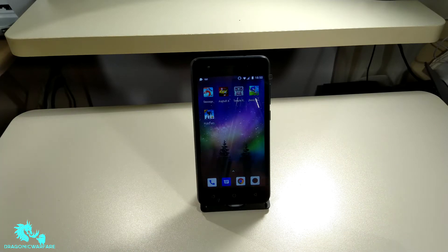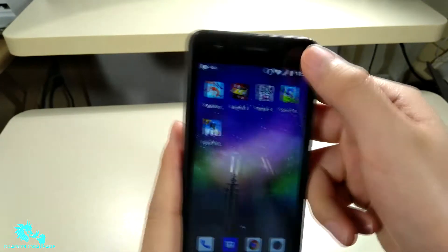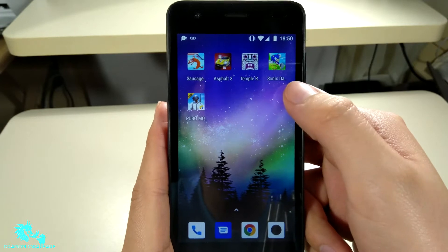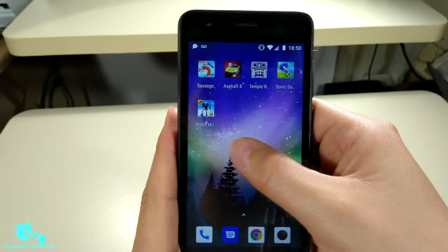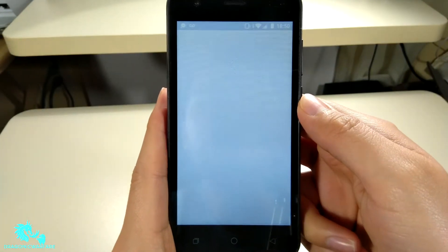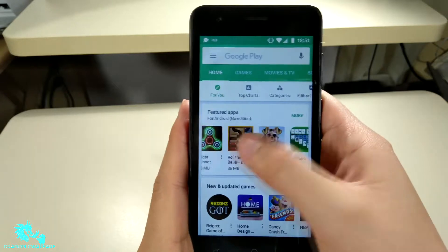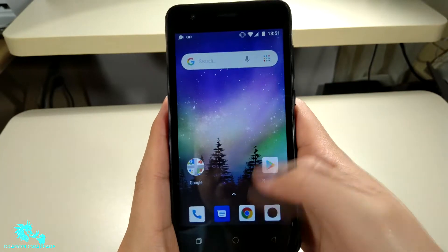This phone is rocking 8 gigs of ROM, 1 gig of RAM, and a 1.1 GHz quad-core processor. I want to find out — can this phone game? I've downloaded a couple of games and this is the max I was able to download because storage is already low. I tried PUBG, Temple Run, Sonic Dash, and Asphalt 8 — I can't even find Asphalt 9 on the Play Store. The cool thing is this is an Android Go phone, and there are apps and games optimized for it that should run smoother.